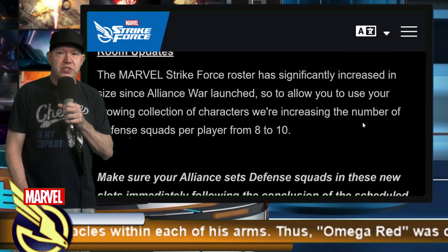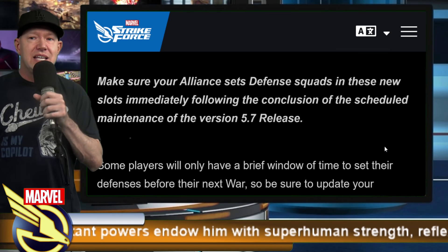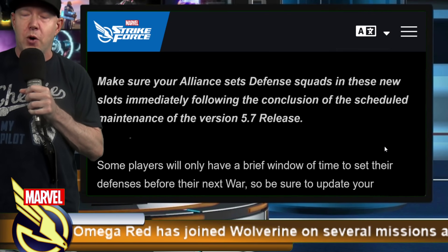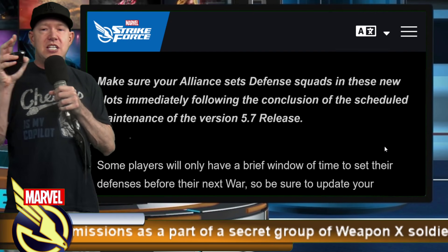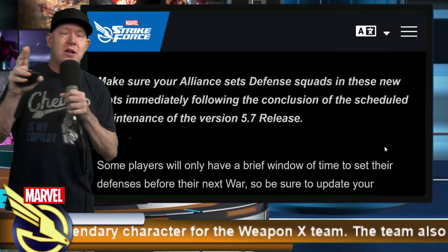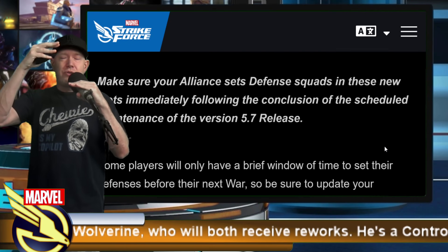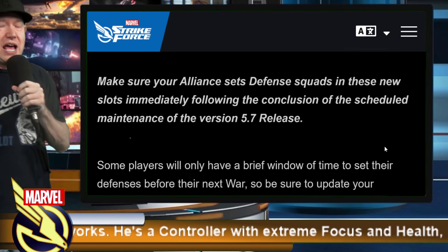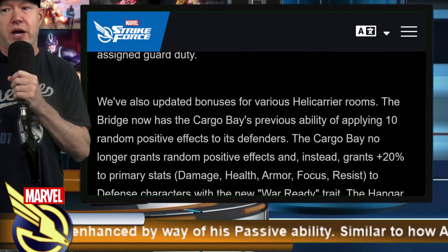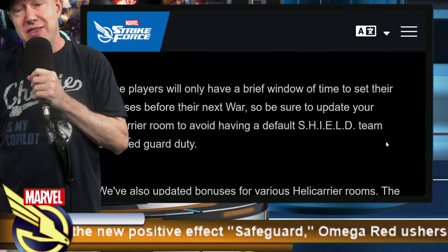We're going to have a total of eight to ten rooms, so we're getting two additional war defense buff slots. If you're in zone one, this is really important — make sure your alliance sets defense squads in these new slots immediately following the conclusion of the scheduled maintenance when version 5.7 releases. There's going to be roughly a two-to-four hour window to get this done on Wednesday, so if you're in zone one, this is a big deal.